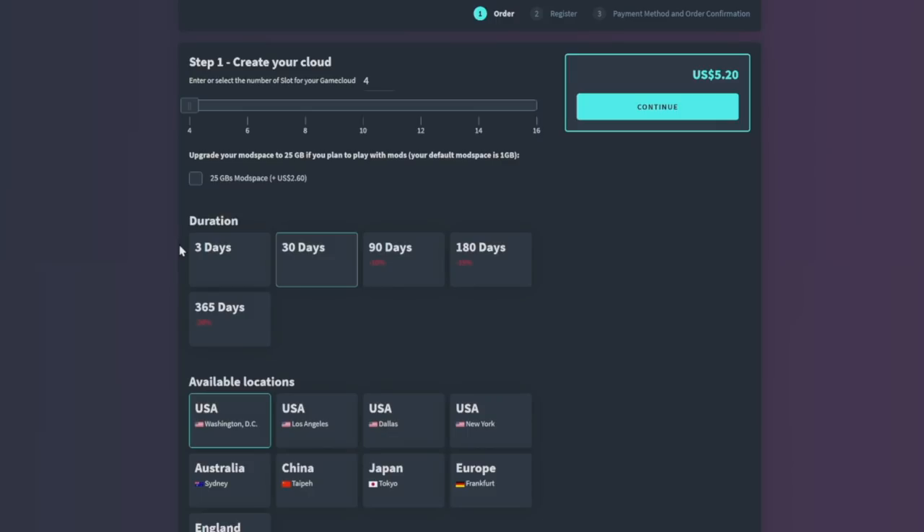Today we're going to be creating our own configuration, so just click 'Order Now.' Step one: create your cloud — this is how many players you want to add. You can do four, five, six, seven, eight, nine, ten, eleven, twelve, all the way up to 16, and the price changes accordingly. You can have 16 players on console servers because remember these are cross-platform.